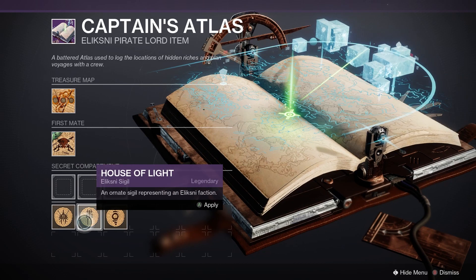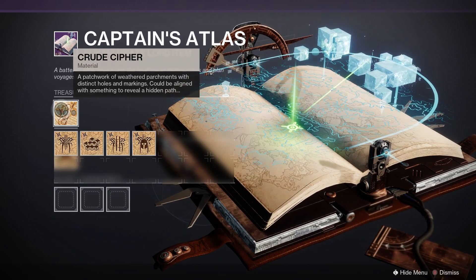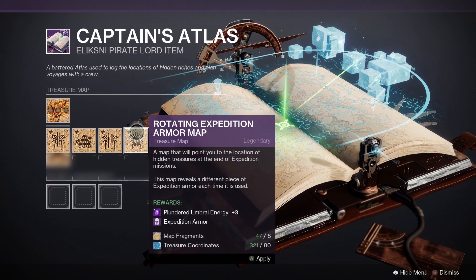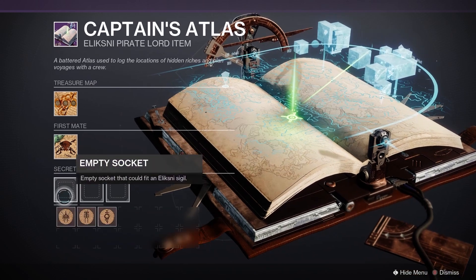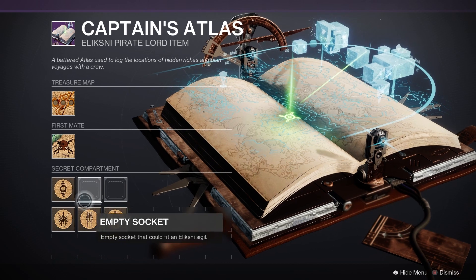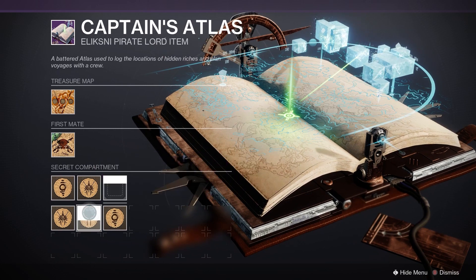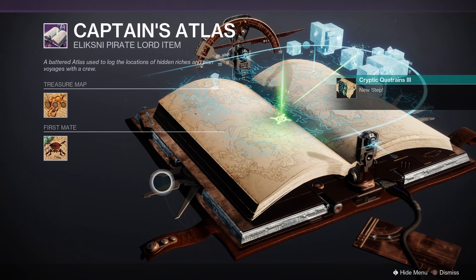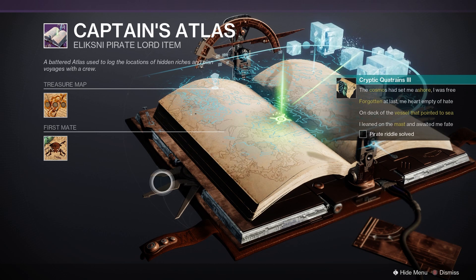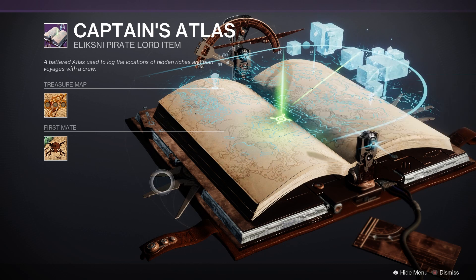For step five, the riddle reads: 'I crept out at dusk, left me treasure behind, and failed me old crew and the captain as well. I'm light with a blade, and my right hand's unkind, and they'll find their salvation, dead centre in hell.' The highlighted text says: dusk, left, light, right, salvation, centre. It's simply a puzzle telling you the solution. In the captain's atlas you'll find three slots for fallen icons — on your left, put the House of Dusk; in the middle, put the House of Salvation; and on the right, put the House of Light. Complete the cipher and it's on to the next step.